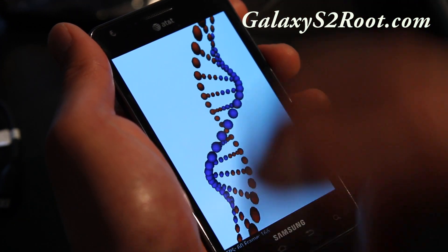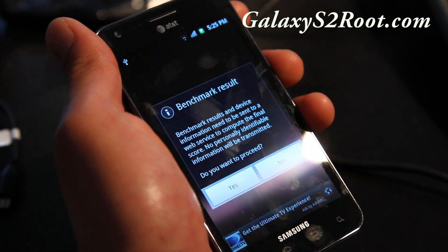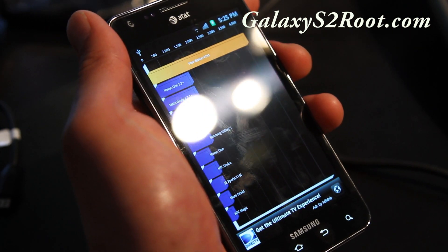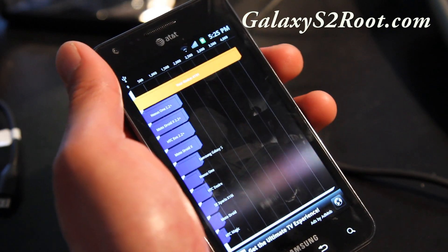I think the display is smaller on the International version so you can clock it a little bit higher than the Epic 4G Touch. So I got 4,191, but that's not the best score.